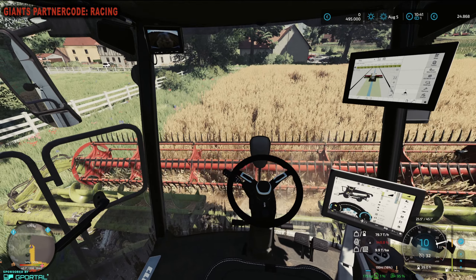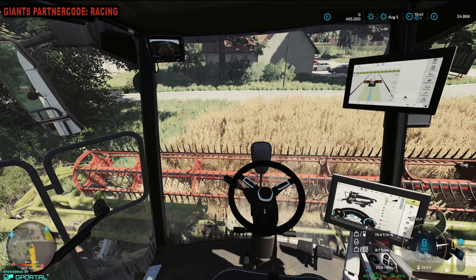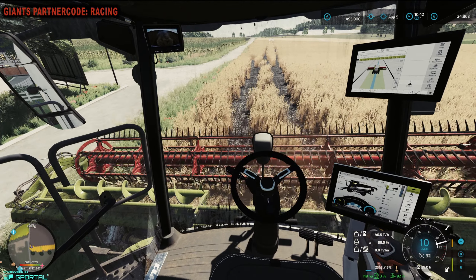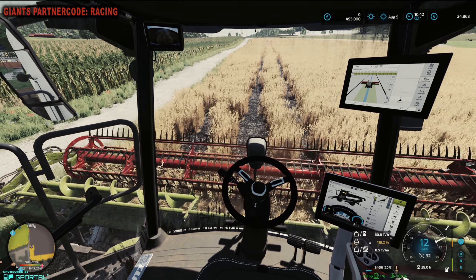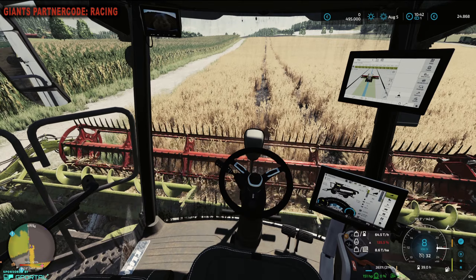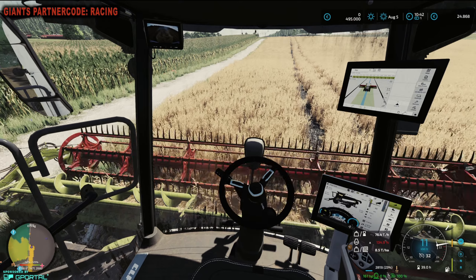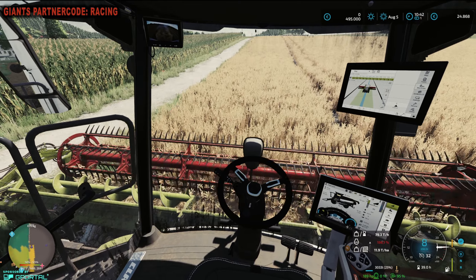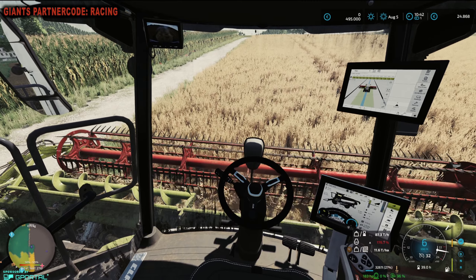Dieses Feld hier, dann zwei Maisfelder – eins habe ich selber angesät, eins war schon angesät – Feld 47 und 6 oder 49. Plus ein kleines Feld, wo ich Silage-Sorghum angesät habe, habe ich auch noch gekauft. Die müssen wir natürlich alle gut abernten, dass wir beim Verkauf einen guten Umweltbonus haben. Das ist bei Precision Farming schon wichtig, dass wir darauf achten, wenn wir neue Felder kaufen, weil das den Umweltbonus unter Umständen schon ganz schön runterdrückt.